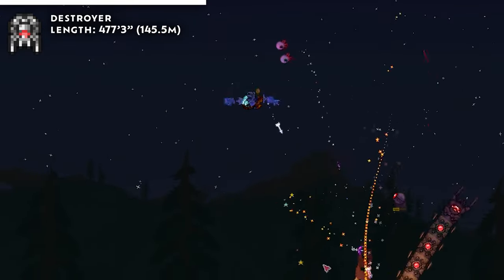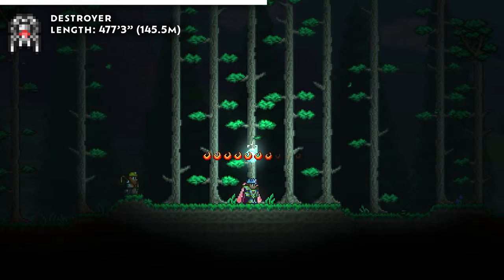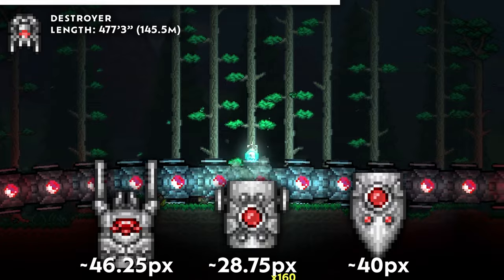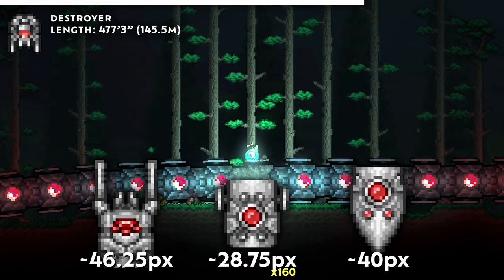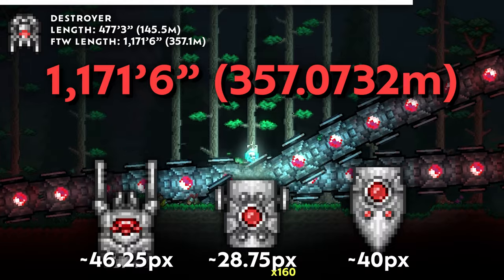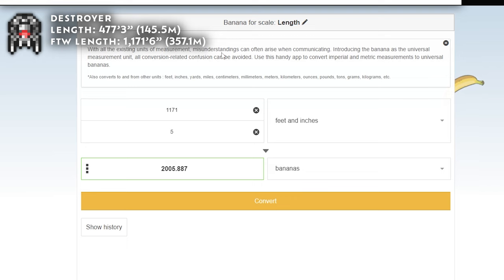But it gets longer. Like King Slime, the Destroyer also has a trick up its sleeve in For the Worthy. It gets twice as long in body segment count, and each segment is also longer — around 25% larger, in fact. This equates to a nearly 250% longer total length: 4,686 pixels, or 1,171 feet and 6 inches. This is far and away the largest boss in all of Terraria — that's around 2,000 bananas for scale.